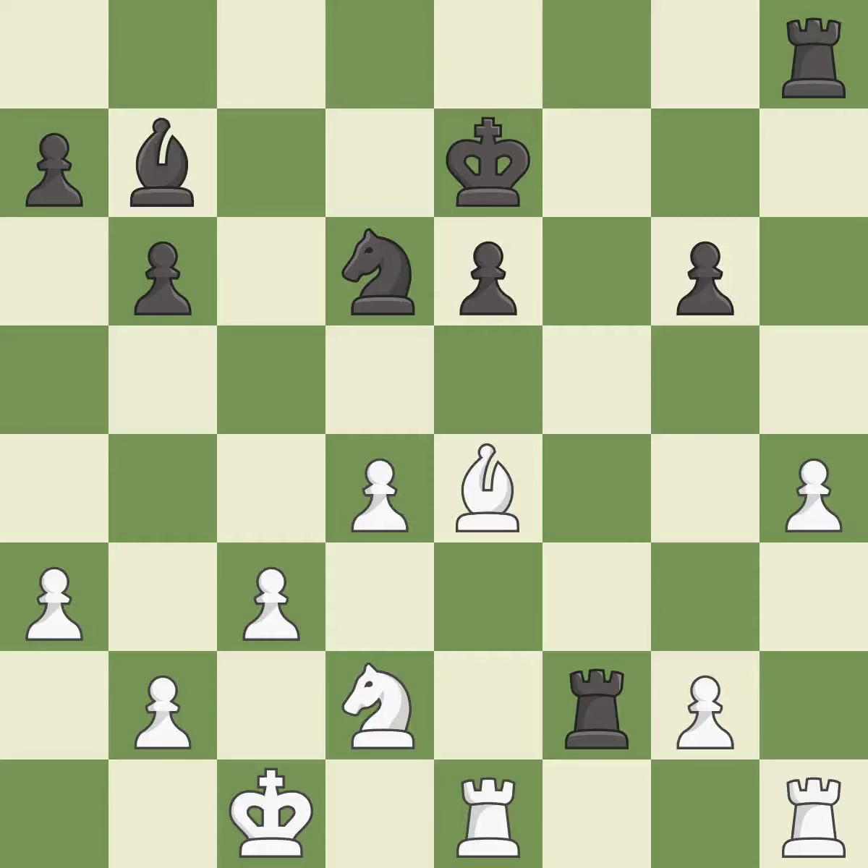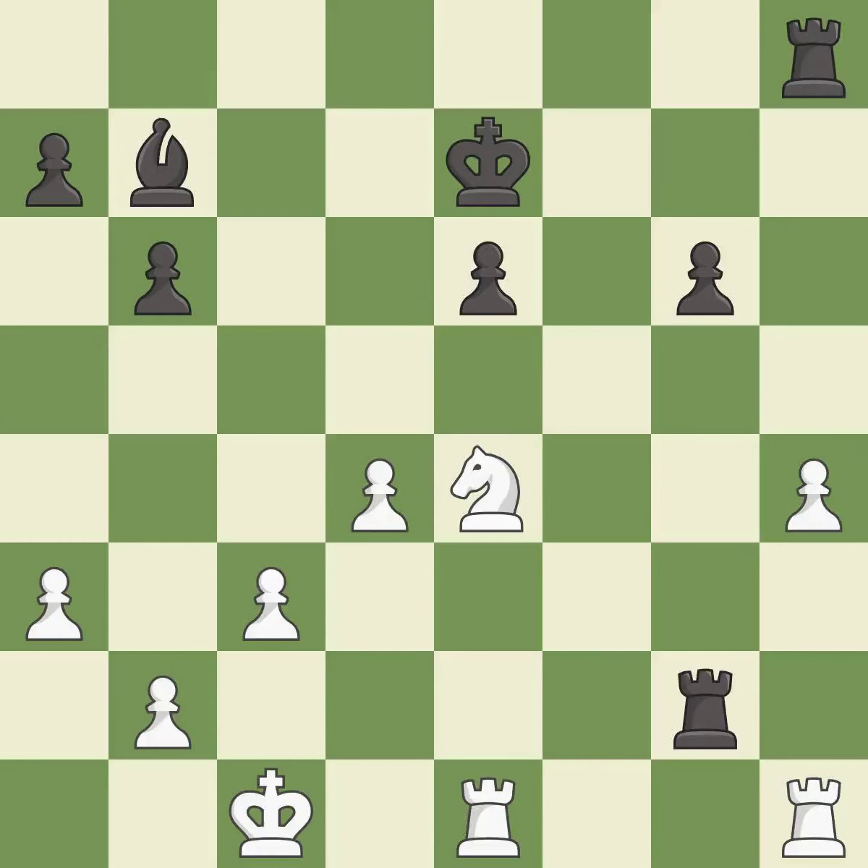This maintains the balance in material with a good trade — it is excellent. After all captures, this is an equal trade — it is best. This is an equal trade — it is best. This is the only move that works — it is a great move. This develops a rook off its starting square, getting it into the action — it is good. The rook is now on an open file, which helps control squares across the board — it is best. This doubles the rooks onto a single file, allowing them to team up to create threats. This stops the opponent from being able to win a knight — it is best.